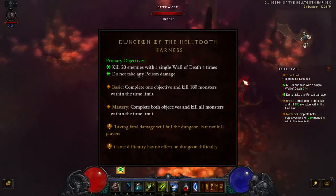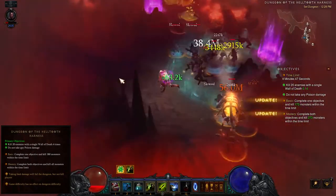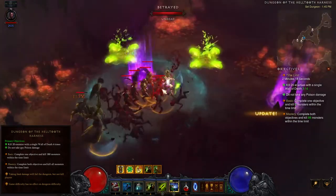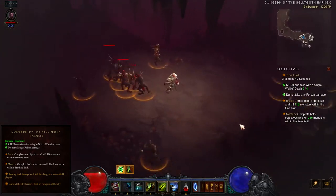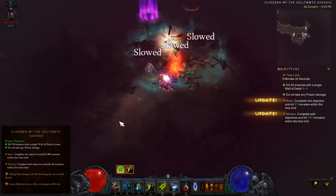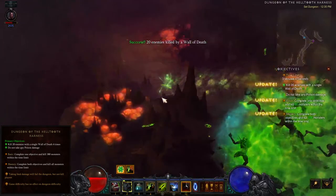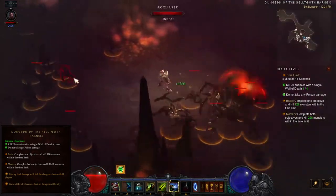The first primary dungeon objective is to kill 20 enemies with a single Wall of Death four times. The approach changes depending on if you have Mara's Kaleidoscope equipped. If you have it, group up monsters, cast Wall of Death once, then stand in the middle of its area of effect, letting monsters funnel towards you to be killed off. Without the amulet, you'll need to avoid the poison damage for the sake of the second objective. So after grouping enemies in a tight pack, cast Wall of Death, then run out of the area — you may need Spirit Walk to get past monsters or avoid poison. Run to the opposite side so monsters must travel through the Wall of Death to reach you, kiting them through it to kill 20.